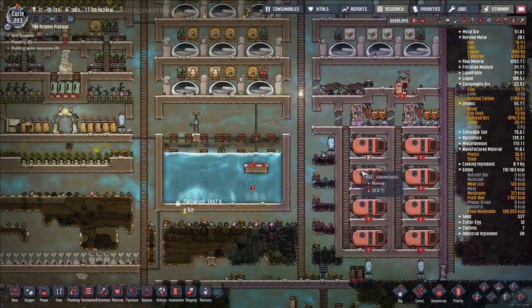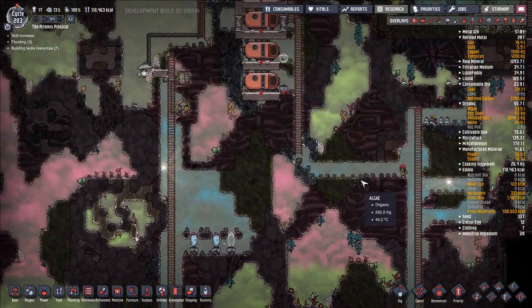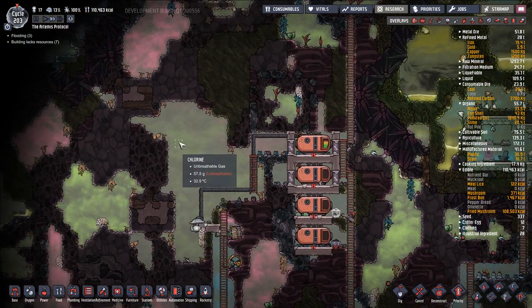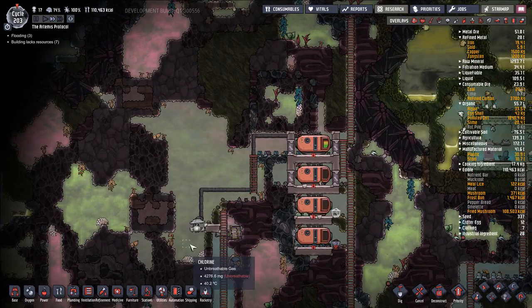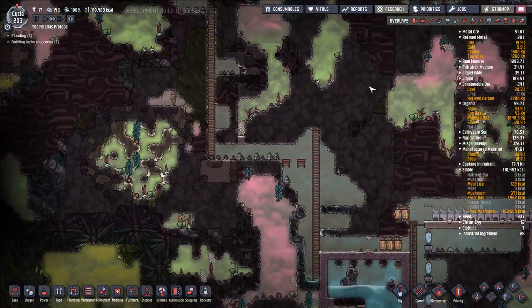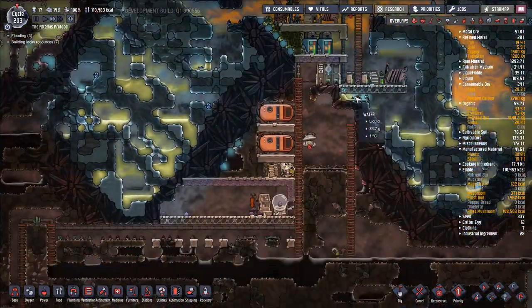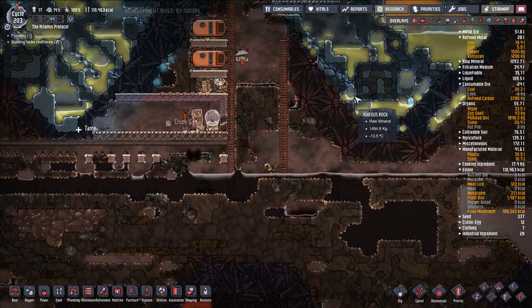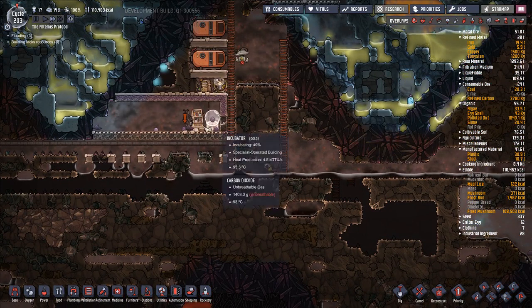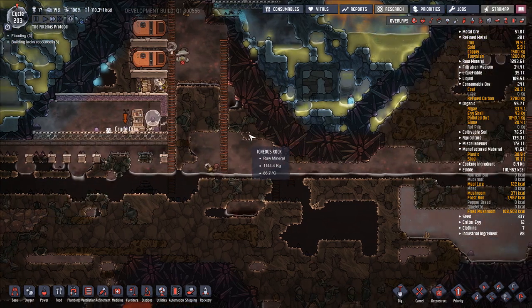We're just getting cramped up here — more hatch ranches would be nice. Still pumping, still getting there, little bit longer. Do we want to increase our Slickster ranch setup here? Wouldn't hurt.